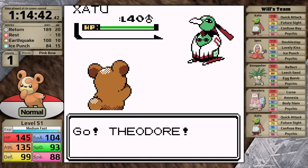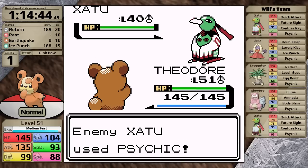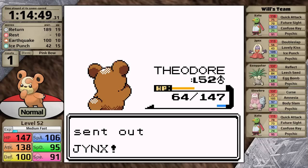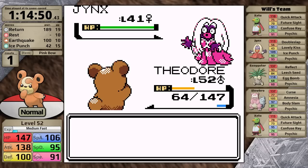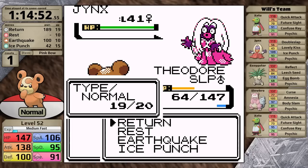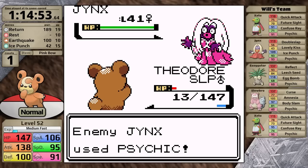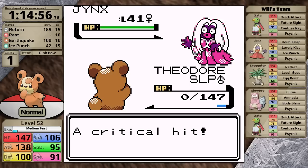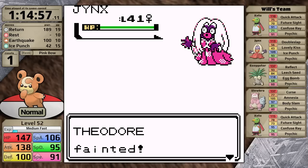Let's see how the Elite Four goes. Will's up first — he leads with Xatu, I go for Return. His bird outspeeds Teddiursa, hits Psychic doing more than half, and then luckily my Return gets the one hit. Unfortunately, Jynx is next and it immediately puts Teddiursa to sleep. The fact that I was level 51 meant that I didn't outspeed the Xatu, and now I have two less speed than Jynx. As a result, Teddiursa goes down — that is my second reset.